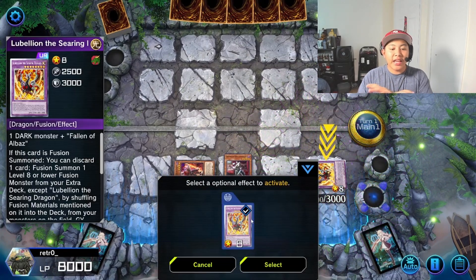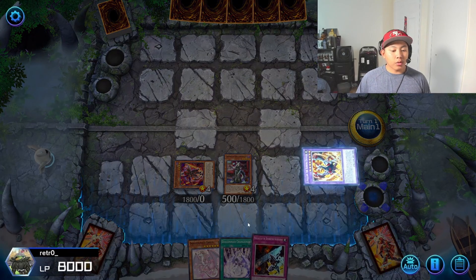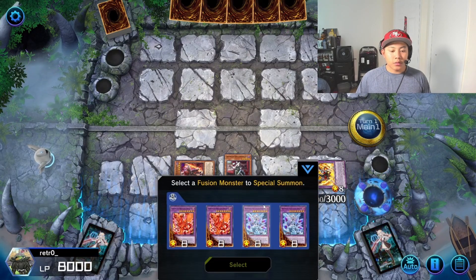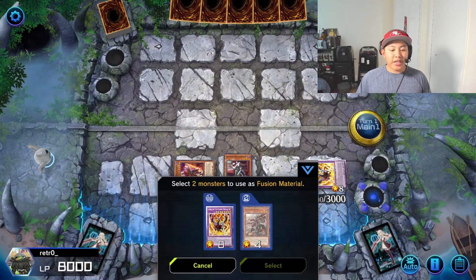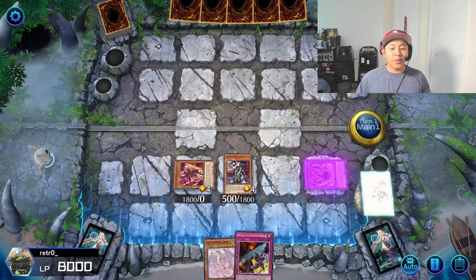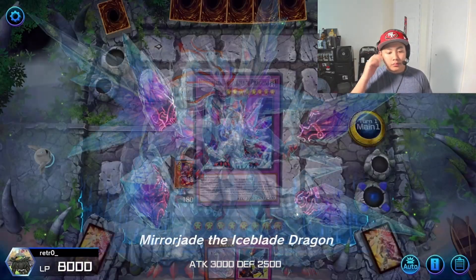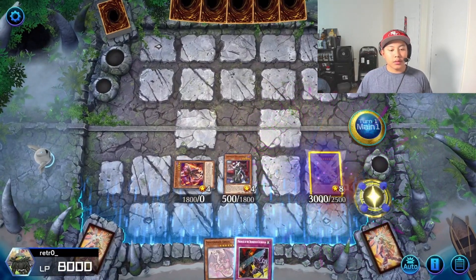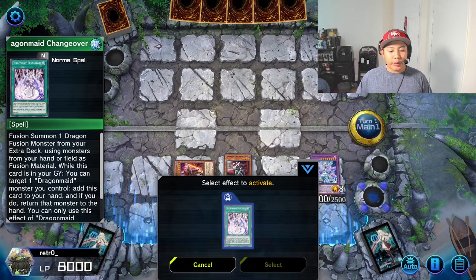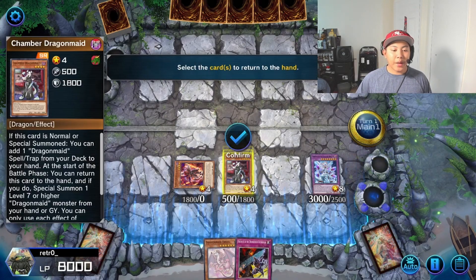Now because we're using a Chamber Dragon Maid combo with Lubeleon, we're going to discard the Dragon Maid Changeover to summon our Mirror Jade the Ice Blade Dragon using Fallen of Albaz and Lubeleon, and Albaz moves back to deck. Our graveyard is now going to have Dragon Maid Changeover, and because of that we're able to bounce it back to hand.